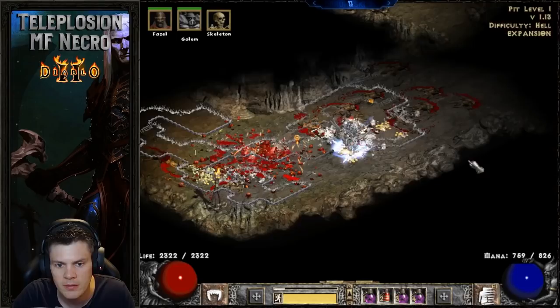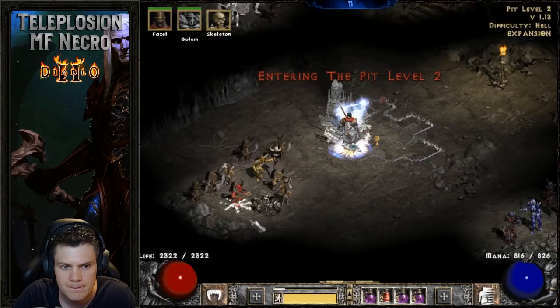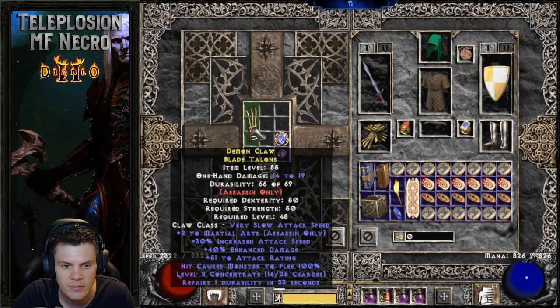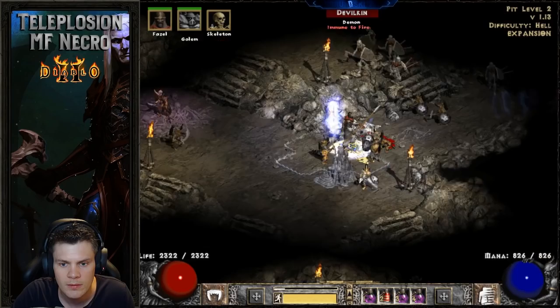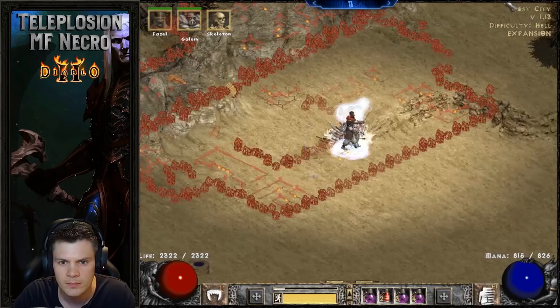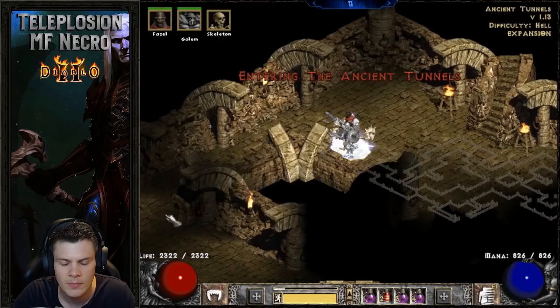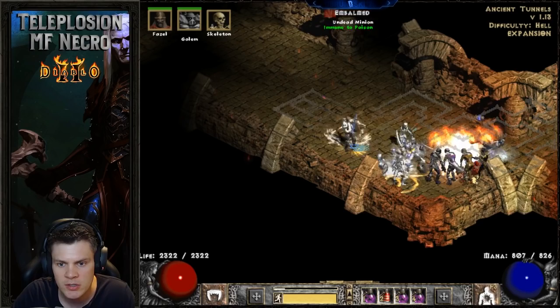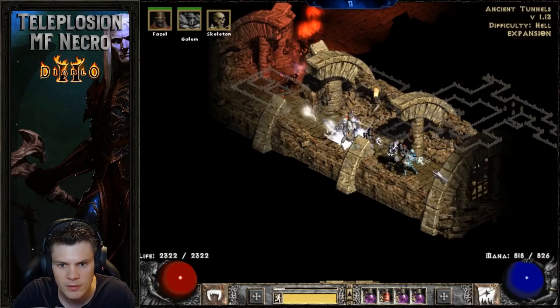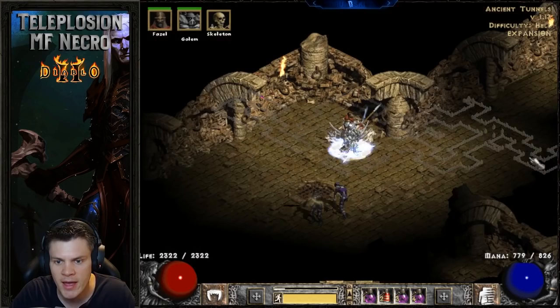Keep up on your Bone Armor — it helps absorb some of the physical damage from tele-stomping. There's your Pit run on players one. This is my typical standard MF route: Pits, Ancient Tunnels, some Pindle if I want to get summons. Super effective — we have just over 700 MF. I could have even higher if I swapped out the cast amulet and used Chance Guards.